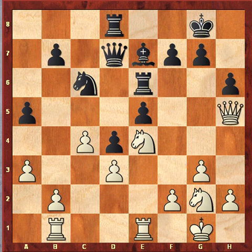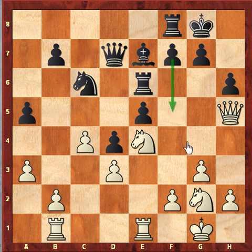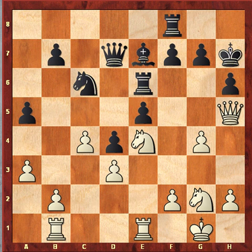So Queen h5. Now he may be threatening f4 or even a move like Knight h4, maybe Knight f5. So Rook f8. Now he is threatening f5, trying to restrict white's movement. After f5, this knight really doesn't have any good squares. White must do something very quick. So g4 was played, preventing f5. King h7, g5 — a very good idea of attacking the black king.